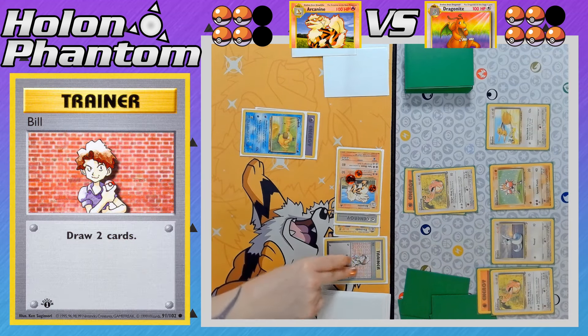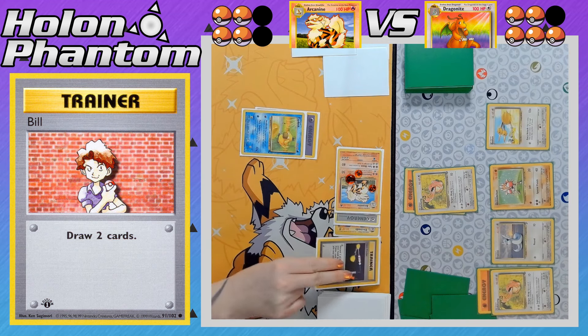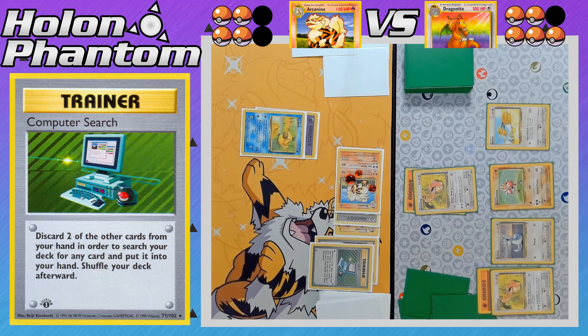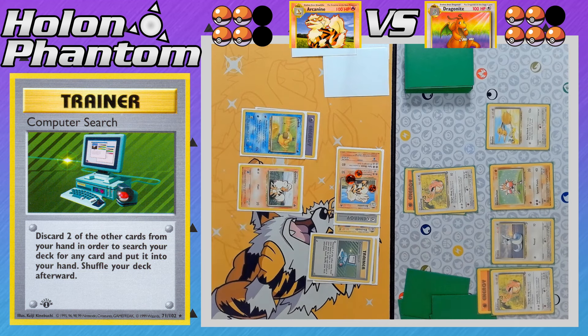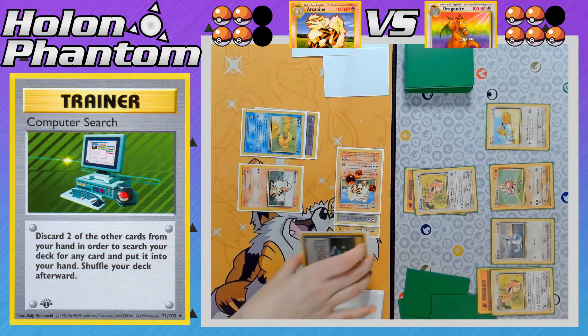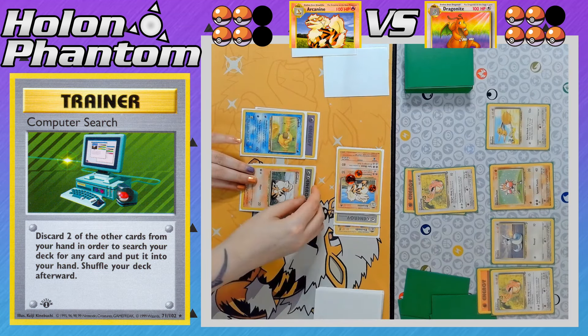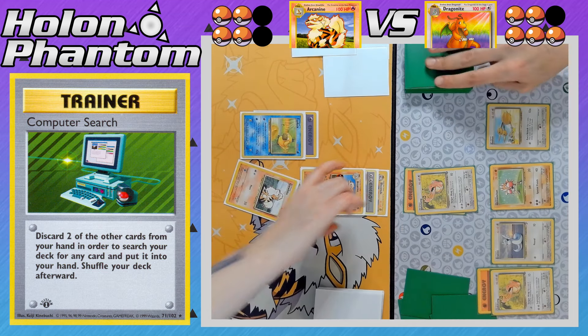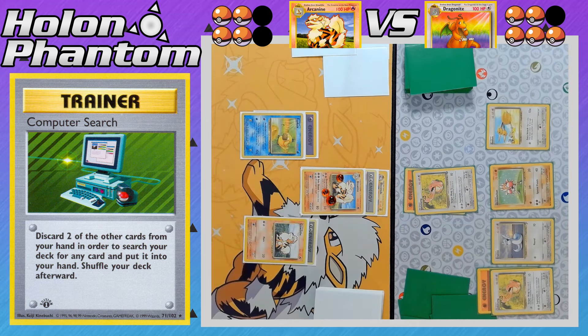There's the fourth and final Bill coming down for the Arcanine side to draw two more cards, followed by Item Finder again — discarding two Psychic Energies to get back a Trainer card. It's going to be Computer Search, discarding two additional cards to search the deck for any card needed. The chosen card is another Growlithe. Growlithe gets a Double Colorless Energy — it just needs an Electrode to fully power up, since this deck runs no Fire Energy; the Fire Energy requirements are provided entirely by the Electrode.